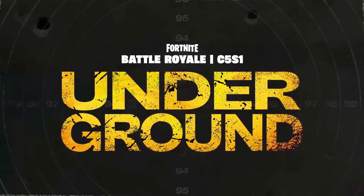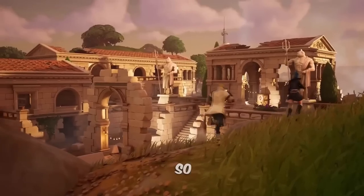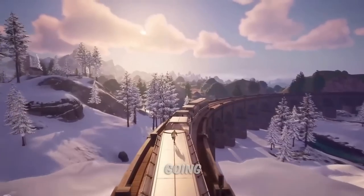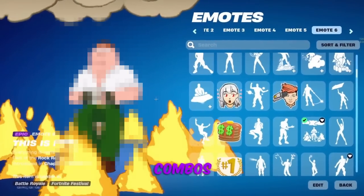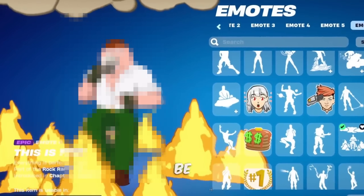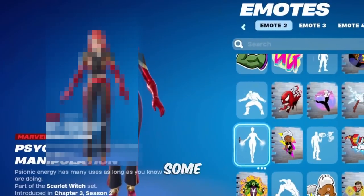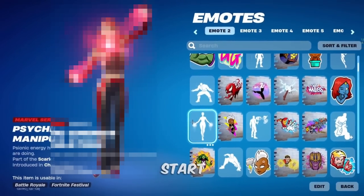Chapter 5 is finally here, and this is shaping up to be one of the best chapters in the history of Fortnite. In today's video, I'm going to be showing you the 50 best try-hard combos for Fortnite. This is going to include brand new combos that just got added to the game, extremely popular combos from the last few seasons, and some underrated combos that you guys need to start using today.